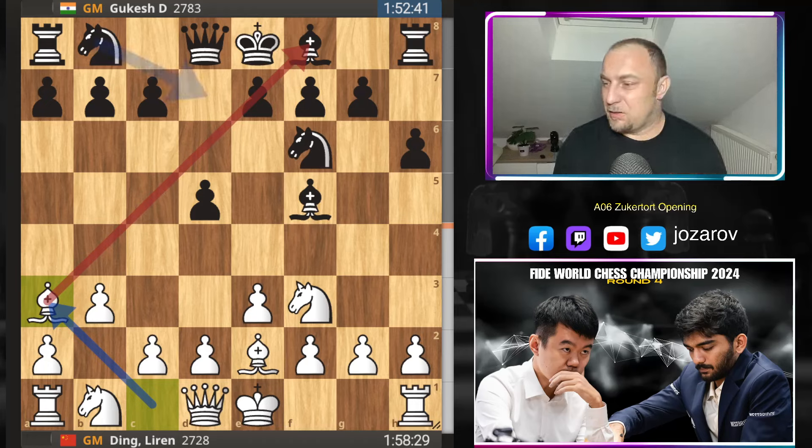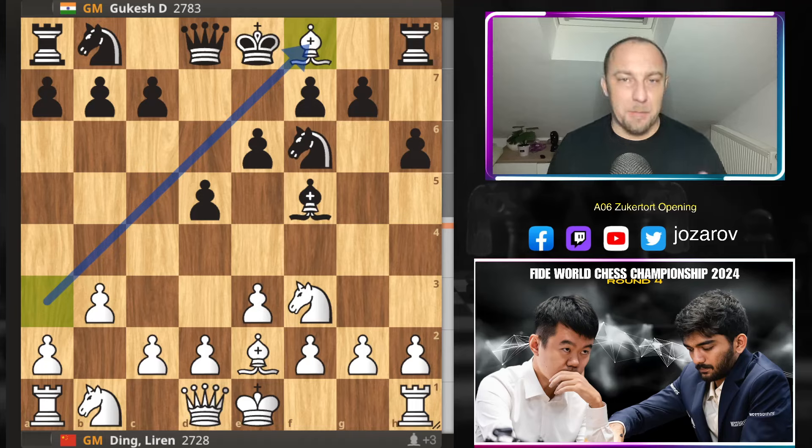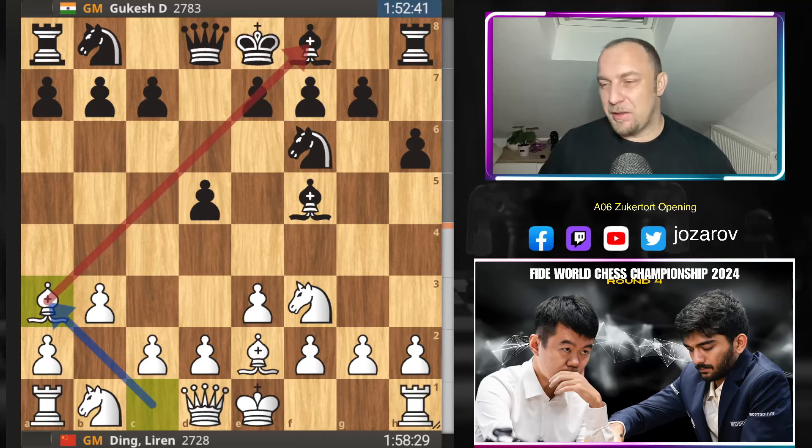The idea is clear: what Ding is hoping for is that when Gukesh plays e6, he could try bishop to f8 and mess up black's possibility to castle kingside. But Magnus Carlsen once mentioned it's not really a big deal if this happens. He had calculated and studied at home that this should actually work. When we look at the evaluation bar and computer analysis, the engine says black is perfectly fine — after something like king to h8, you could even start a g5 attack.